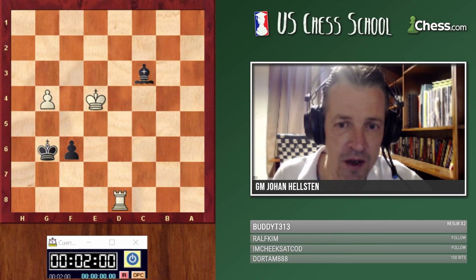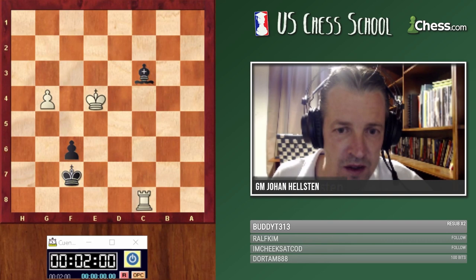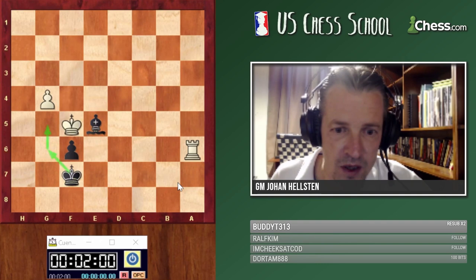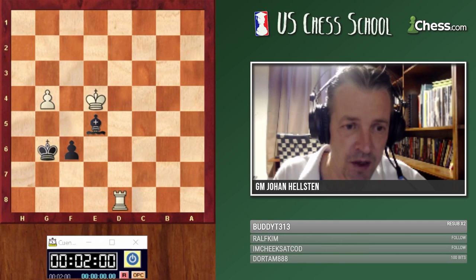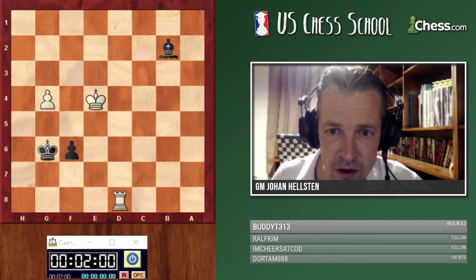Black can make a draw here, but the only possible move is Bishop e5 — we should put the bishop where it cannot be attacked by the white rook. Bishop c1 and Bishop c3 would both fail: we'd play Rook check and bring the rook to c8. One last detail: after Bishop e5, Rook g8, King f7, Rook a8 — the king should go back. We should not move the king the other way because then white can enter with the king and we have no counterplay.